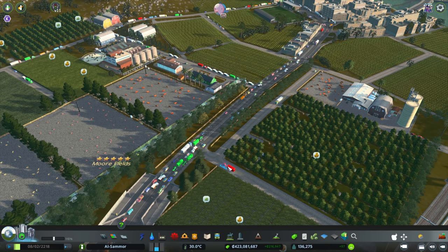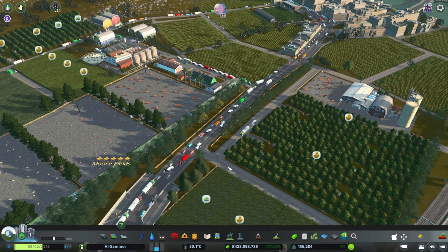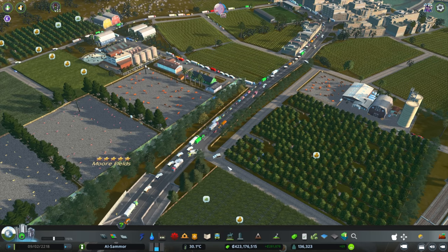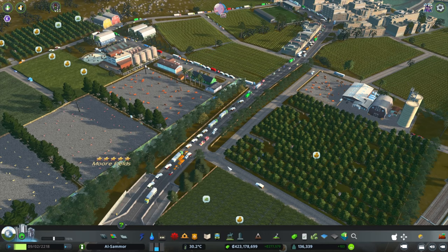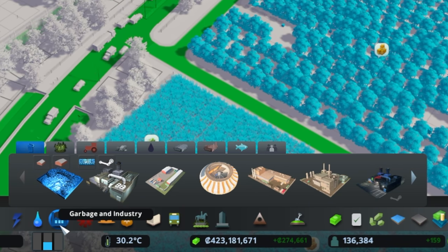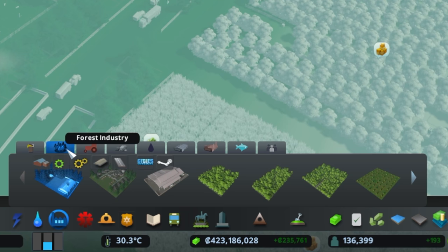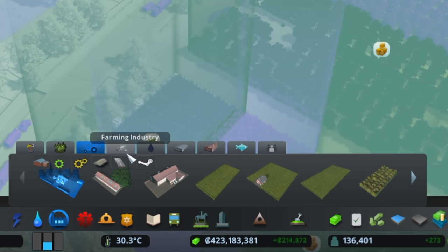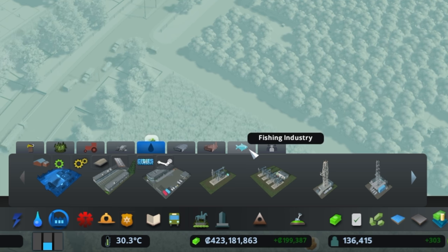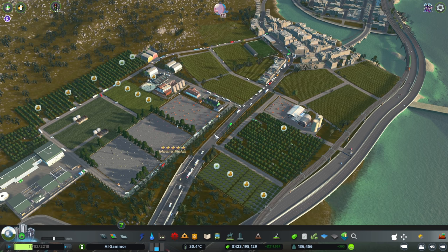The first thing I've done is make a lot of money through the industry buildings — all of those that come from the Industry DLC. You have the forestry, farming, ore, oil, and also the fishing, which I really like.